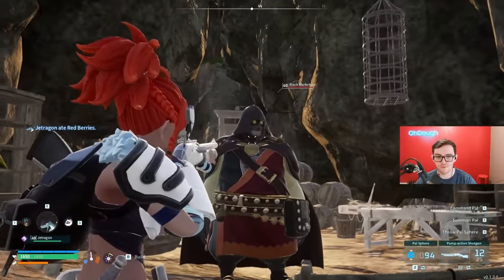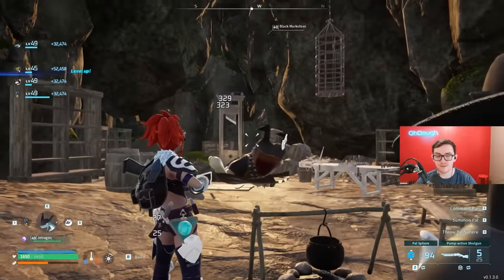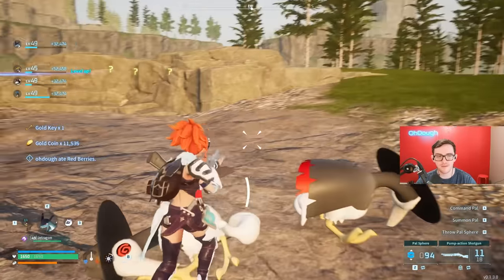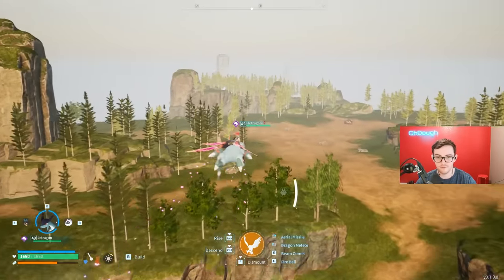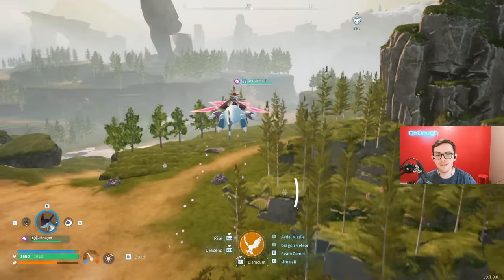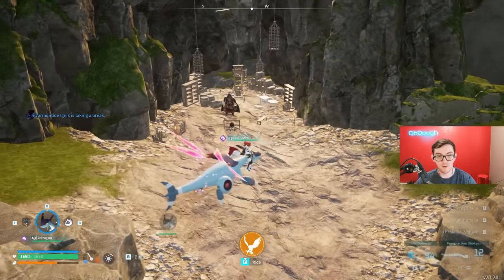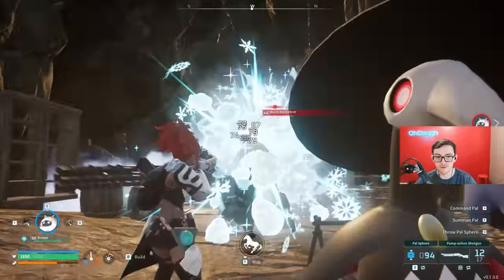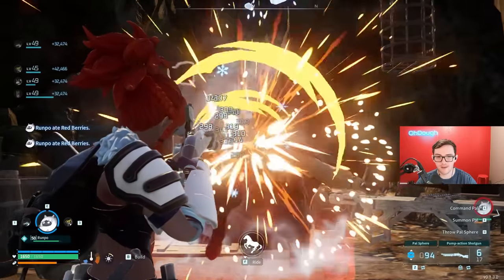In that cave will be a Black Marketeer and his companion. He respawns over and over again — the faster you kill him the better. The Black Marketeer always drops a gold key and gold. The gold key is the important part, since early on it's great and even later it's very useful. To respawn him, you just go away — I head back the same way I came and touch a little rock, and that is the key to respawning the Black Marketeer and making this a farmable event.